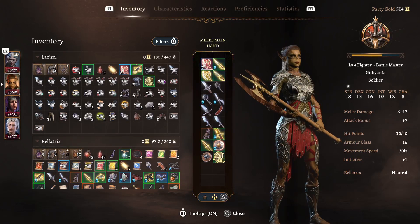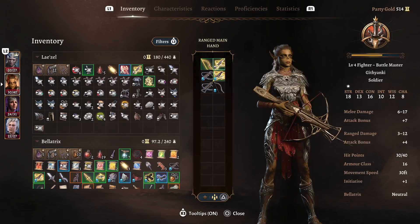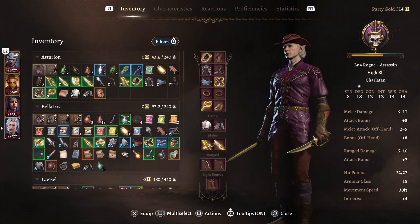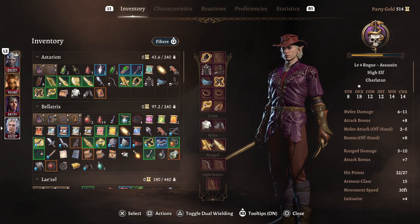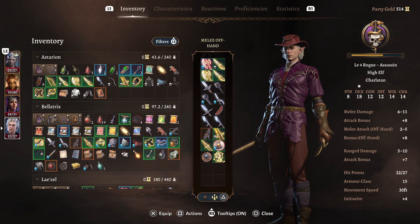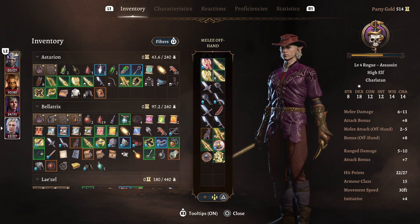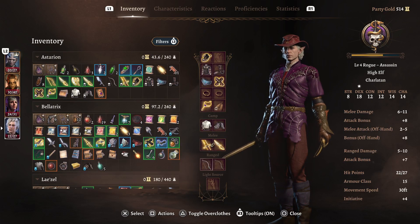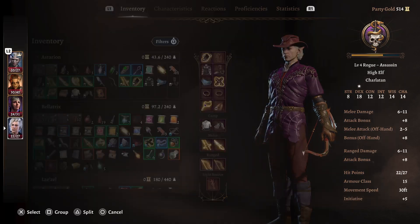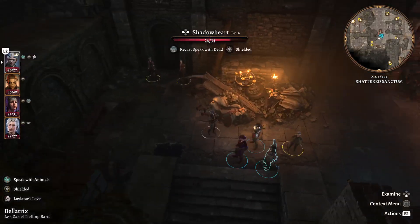I'm taking away Lae'zel's shield but in my defense it's because I want to give her a greataxe — she can't use a shield and a greataxe together since it's two-handed. We also give Astarion the better short bow. Look at this team — starting to look sort of, kind of confident.